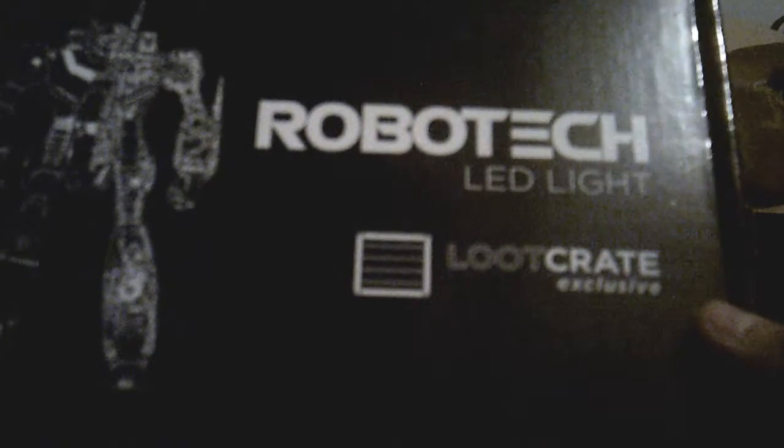This is the electronic thing. We have a Robotech LED light. I'll open it — it's packed in foam. It comes with instructions. USB powered base, credit plate, instructions for USB powered base.